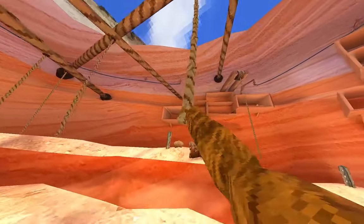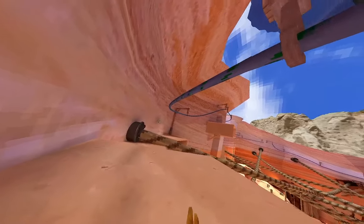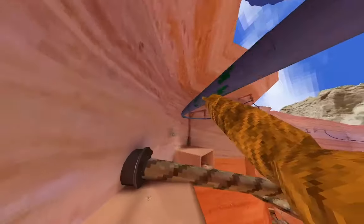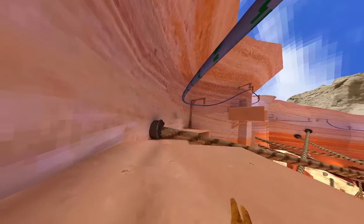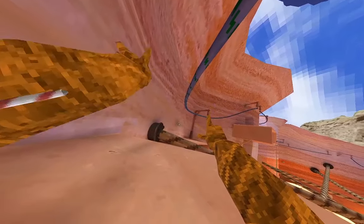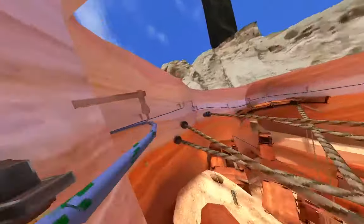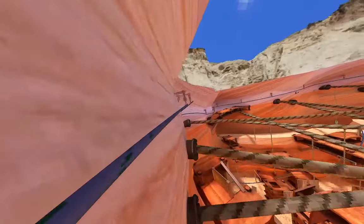But when you finally do get it, yeah, you go flying. You can also do it on ziplines too. As you can see here, you just hit the ground and then you go flying on the zipline — it's insane. This is pretty much the same principle: hold your grip button and hit the ground as hard as you can, maybe even forward. And then you just go flying. Dude, you go so fast on the zipline.